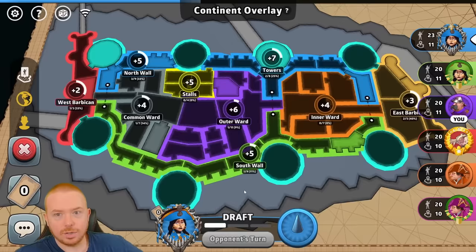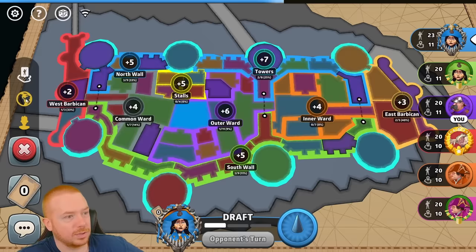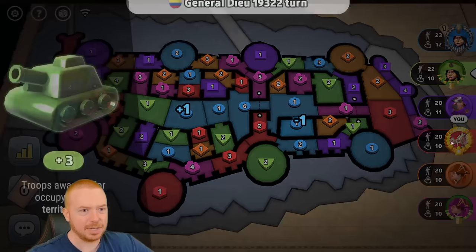I'm the purple player in the third position. Let's look at the bonuses. On this map the strongest bonus is Stalls at plus five — a nice little couple-point hold. Obviously everybody's going to like the little outer bonuses, East Barbican and West Barbican, and then Towers at plus seven which nobody's ever going to get. Outer Ward probably nobody gets either. I'm going to see the skill level of my opponents to see if people are going to try hard to get bonuses.